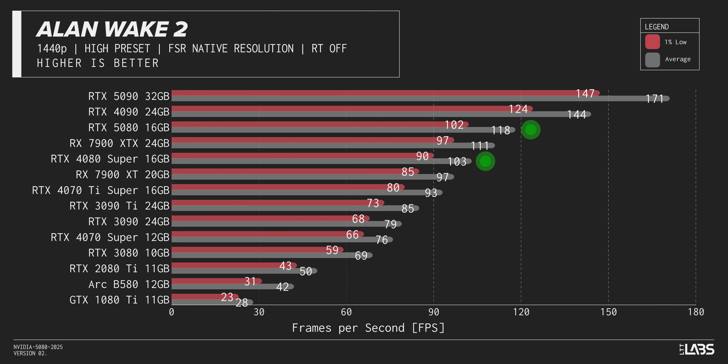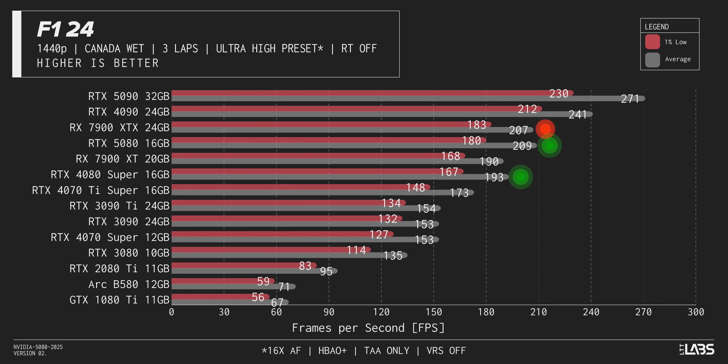In Alan Wake, the 5080 brings a decent generational uplift that brings 1% low FPS into the triple digits, but it only barely outpaces the 7900 XTX. In F1 24, things look even less exciting, with the 5080 failing to overtake AMD's now 2-year-old flagship and only offering a measly 7-ish percent uplift over the 4080 Super.